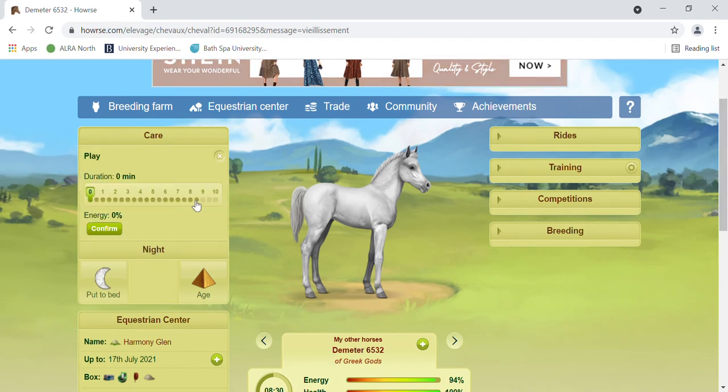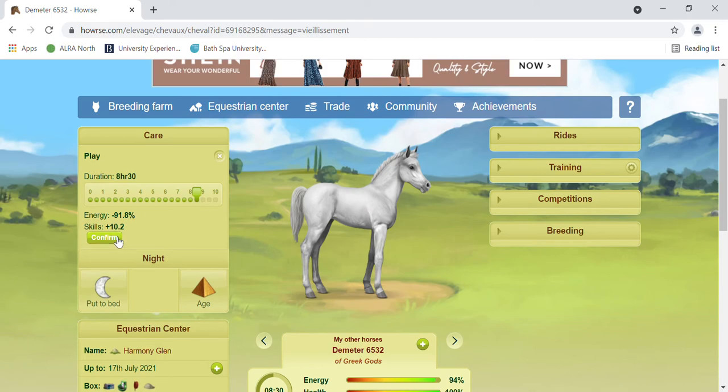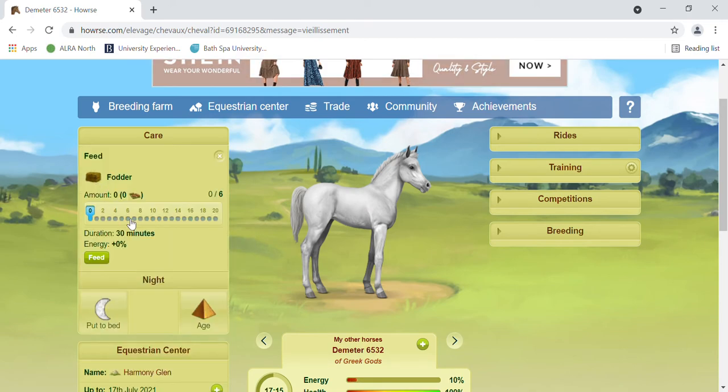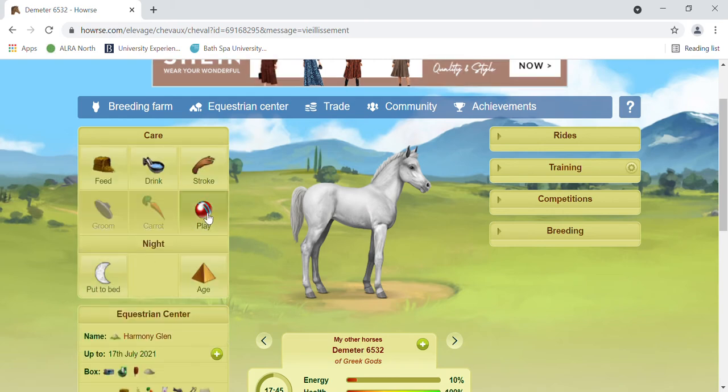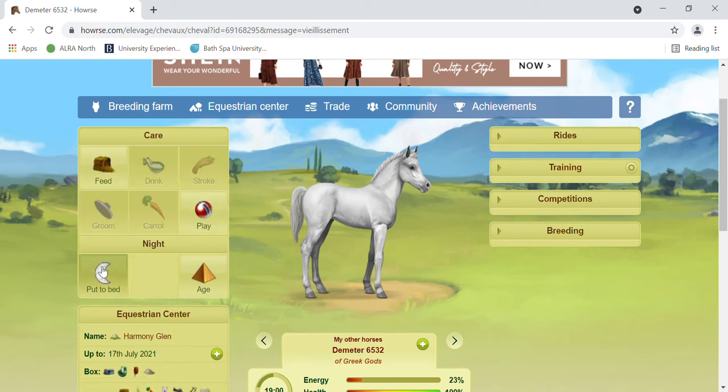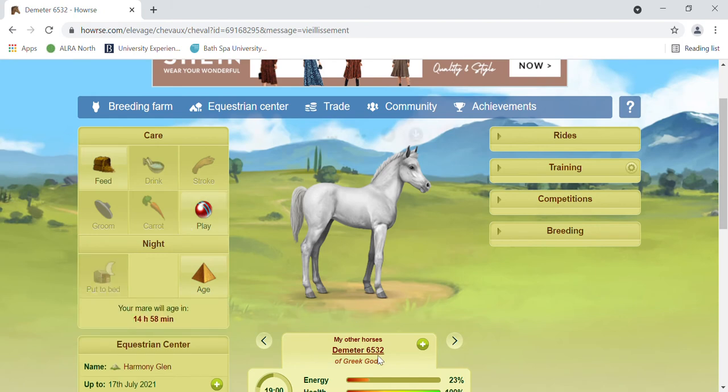You're going to click play, go to the max amount, then go carrot feed at six at the required amount, then go back to play and do as much as you can. If it comes up with two, you still want to do one just in case. Confirm that, do the rest of the actions, then bedtime.